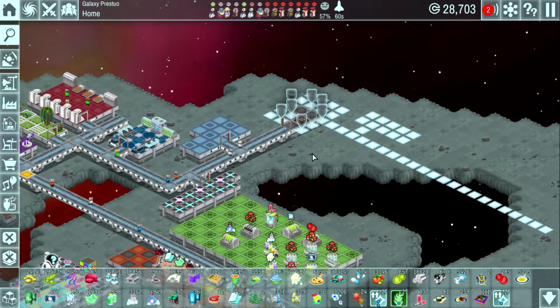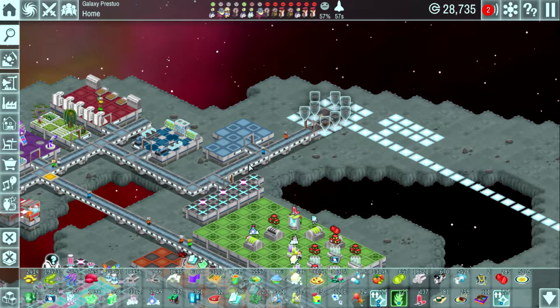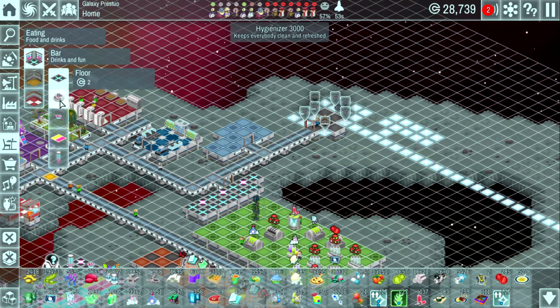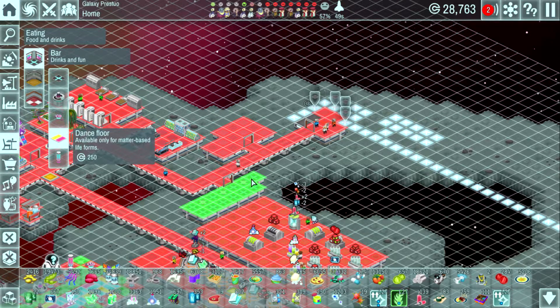Let me look around briefly for any rare artifacts along the way. Let them rest for a moment — this is almost done. We've got a few things here. Going over to the bar — I want a little dance floor, so we can put a dance floor right here on the edge.